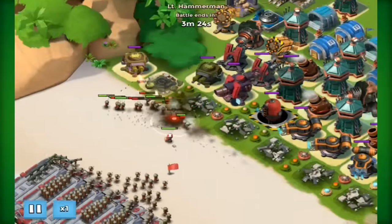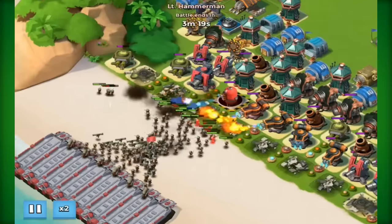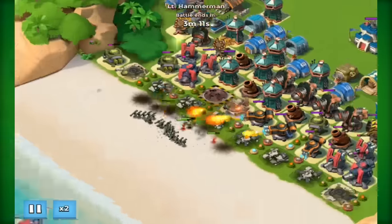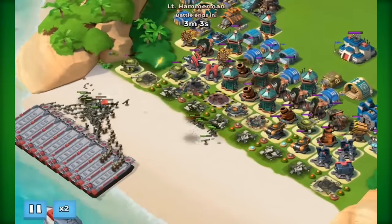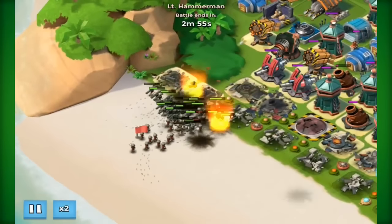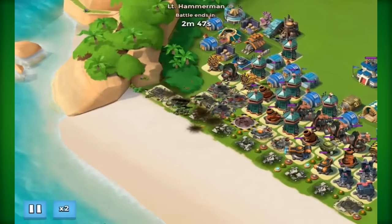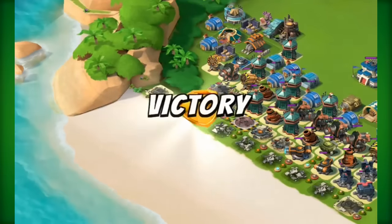That's looking good. We're going to put it on times two - this is just melting through everything. More Zookas - they have absolutely no chance. The rockets will take them out. This is game over for them. We're going to be going on to stage seven - see if we can steamroll stage seven. This will be like the easiest Hammerman ever.